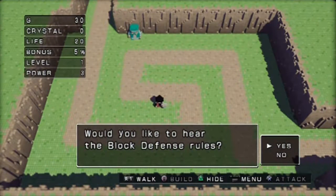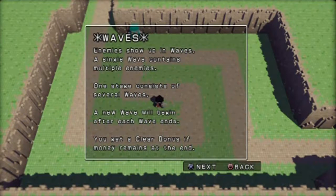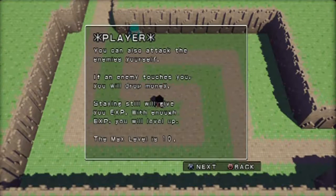Trying to explain this as best I can - the game will help me out too. It's a tower defense game. You gotta place towers to stop the enemies from advancing. Enemies appear and will march towards the exit on the bottom right. You have 20 lives - if an enemy reaches the exit you lose one, and at zero the game ends. Enemies show up in waves; a single wave contains multiple enemies, and one stage consists of several waves.